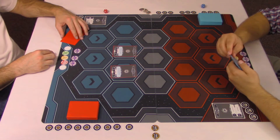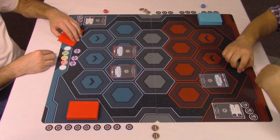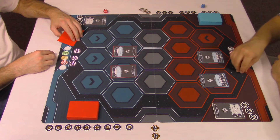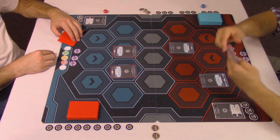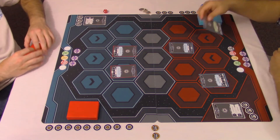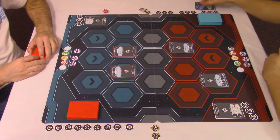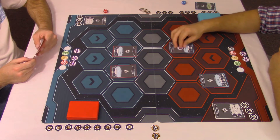First thing I'm gonna do is deploy this unit. When I deploy it, it says Reset your Deploy action, so that was nice. Now I'm going to deploy this guy — he's Class 1 because I already got one out there, so he's gonna use my Deploy action. Deployment, move this one space. I'm also going to draw a card and reset my Support action. I'm going to command this nerd to attack.